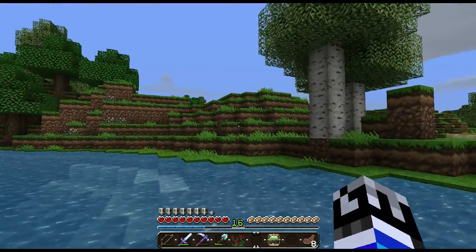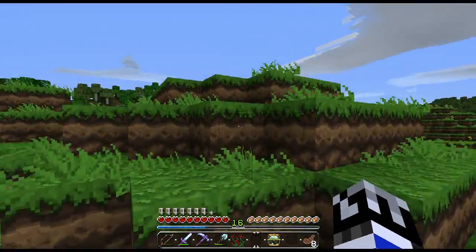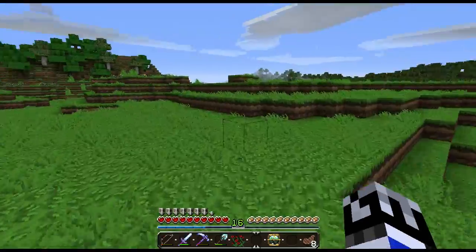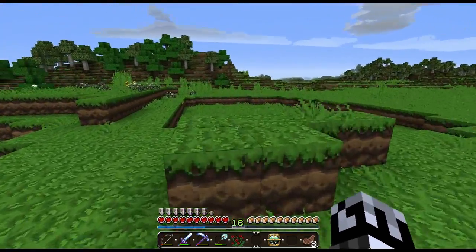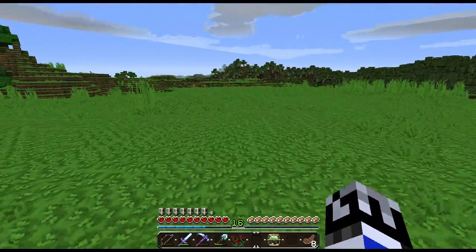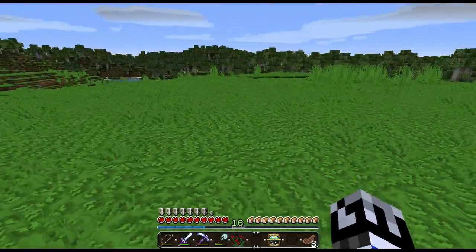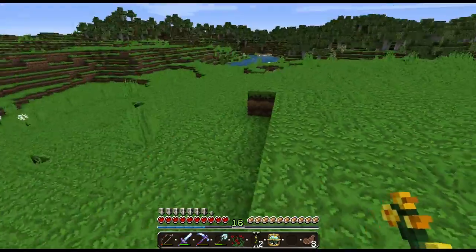Each one represents a vegetable: nether wart, carrot, potato, and wheat. Wheat is pretty much a yellow or golden color, so I'm thinking something yellow — probably finding sunflowers. This area here would actually be perfect, right in the middle. The area is so flat I can definitely use it. Get some dandelions as well.